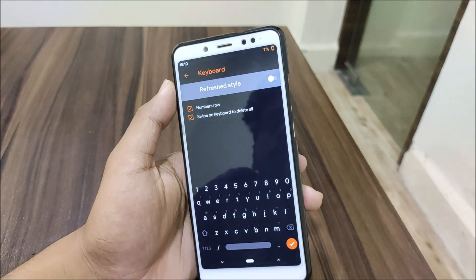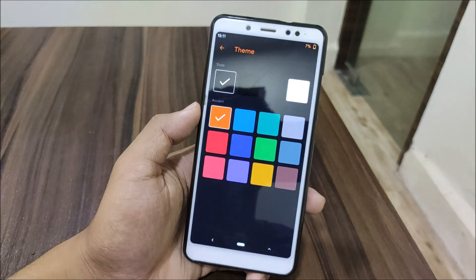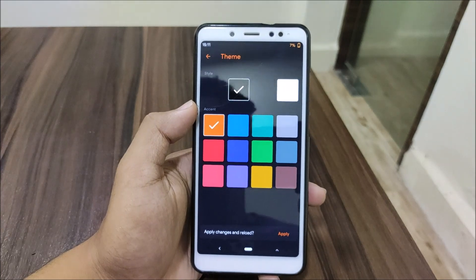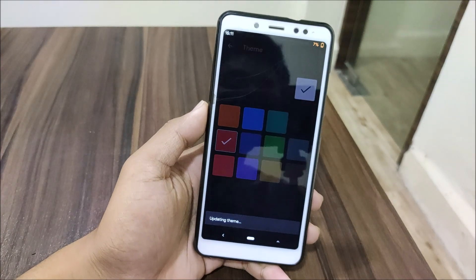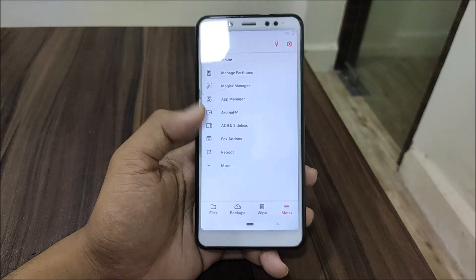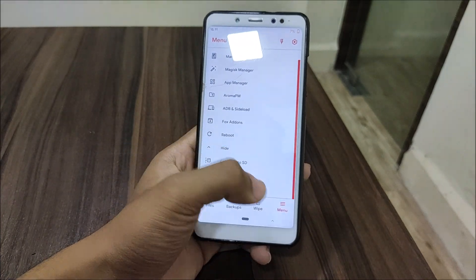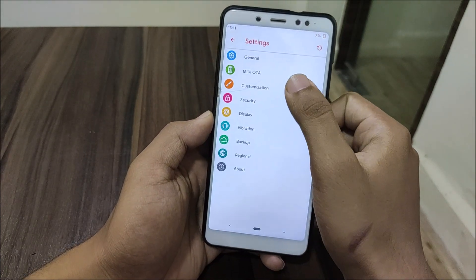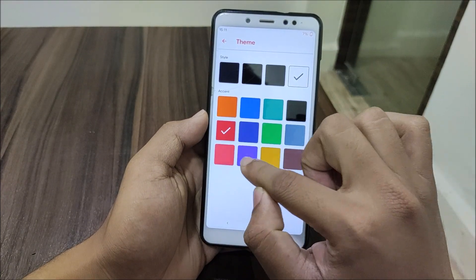Removing that setting gives the old style, but now we get a refreshed, slick iOS-like style. Under the theme section, you can change the theme of Orange Fox Recovery — for example black, amulet black, or white. Choosing white gives a really fresh new look, but the darker theme actually looked better, so let's switch back to dark.